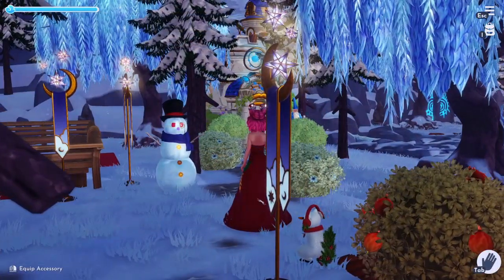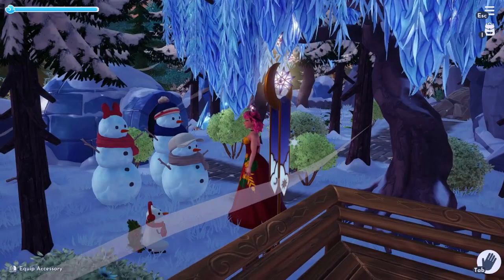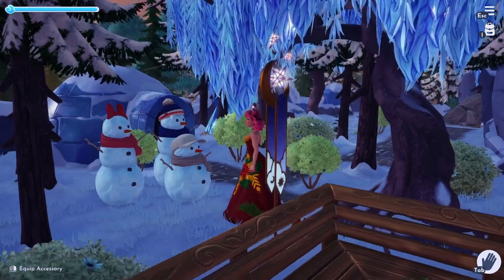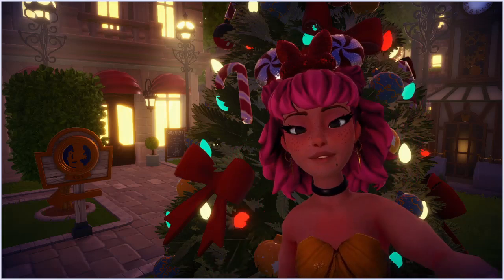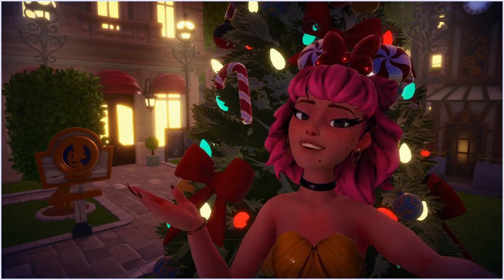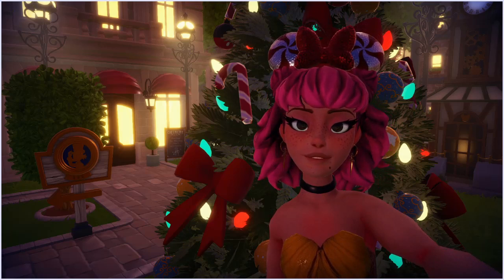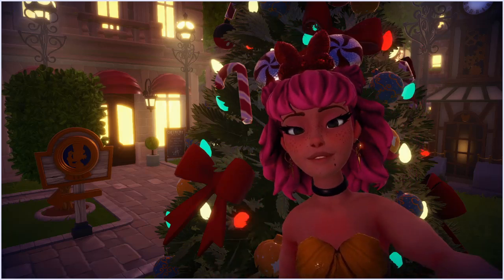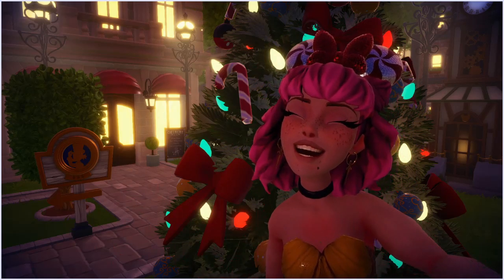Here is what the Hottie Snowman looks like when built and placed in your valley, along with the Snow Lady, Classic Snowman, and Snow Kid. For completing Do You Want to Build a Snowman, you get these awesome peppermint mini mouse ears — they are sequined, so detailed, and they kind of sparkle when the light hits them.